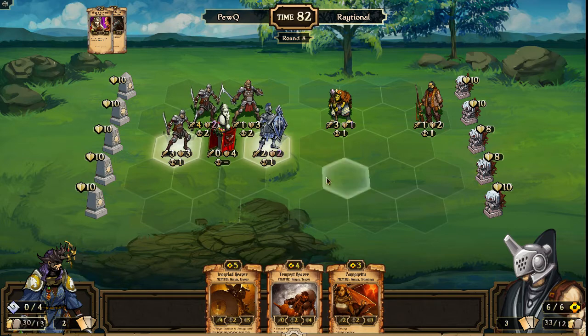Order is very good at preventing combat damage with Wing Shield. Raytional would love to find just more Bombards — more Bombards all day long. This game is going to come down to whether or not he can draw those Bombards at the right time. He's already spent one that we know of. Goes ahead and goes up to seven, so he can do Tempest Reaver and Cannonetta. Needs to defend this Gravelock Elder and wants it to get an attack off if at all possible.